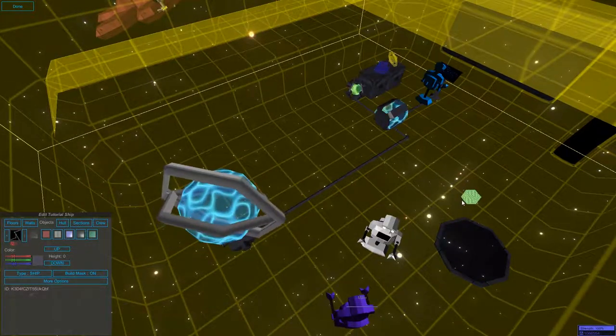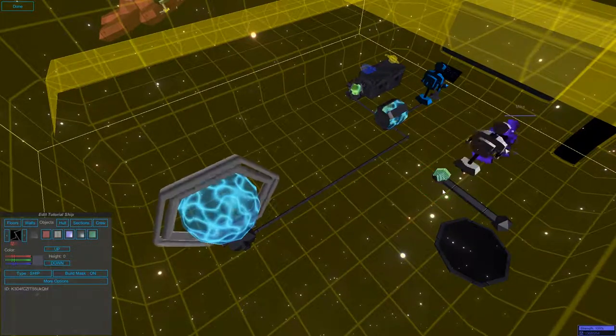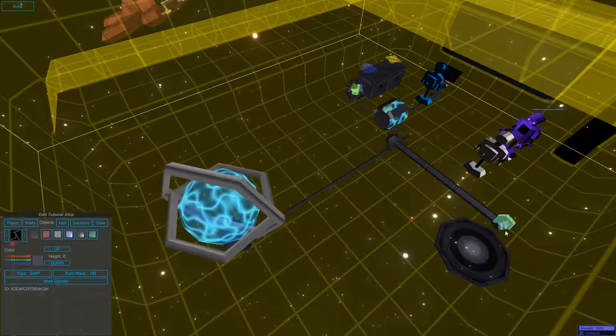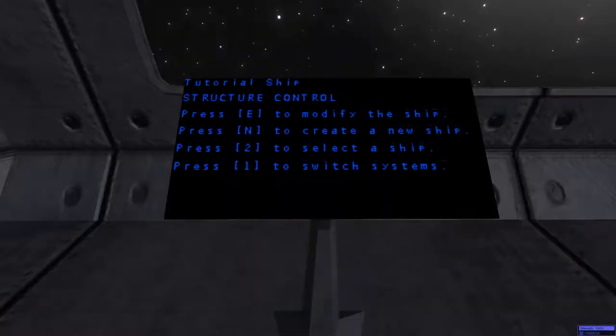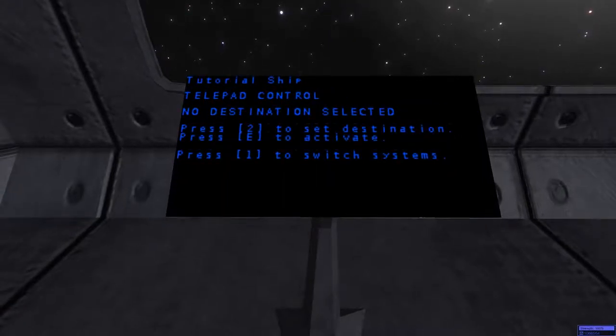Here we have some 3D conduit, found under the objects tab, and we're going to demonstrate this real quick and connect it over to the floor conduit, and now you can see our telepad is enabled. If we come in here and cycle on over, we can see that we have telepad control.